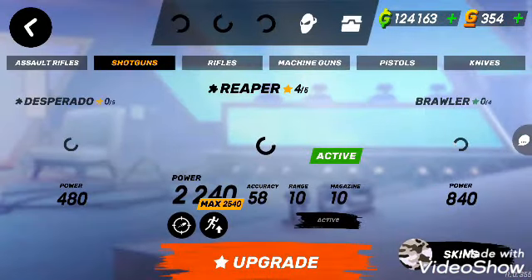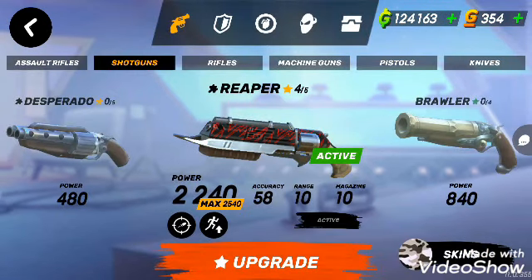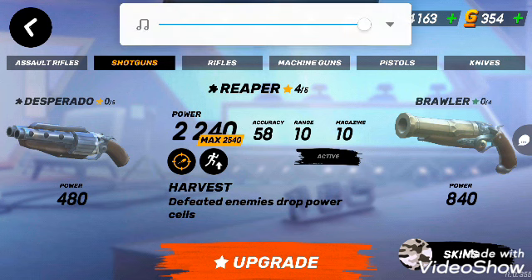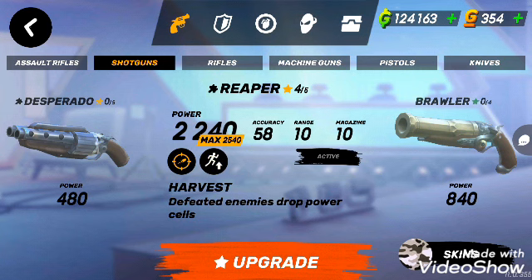As you can see I upgraded my Reaper to level 4. I just need one more level. I have only 45 fragments so I barely need around 860 or 55 fragments. The perks of the Reaper are really cool — harvest defeated enemies, drop power cells, and when you pick up a power cell it gives you a 25% speed boost and restores 50% of your armor, which basically restores your whole health.